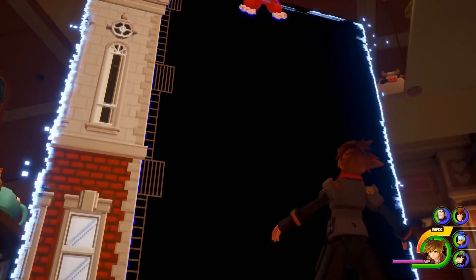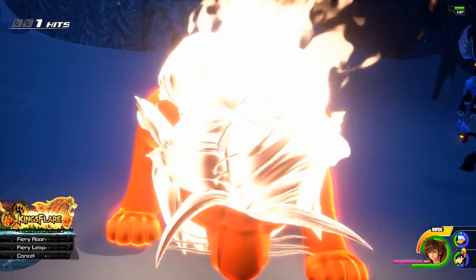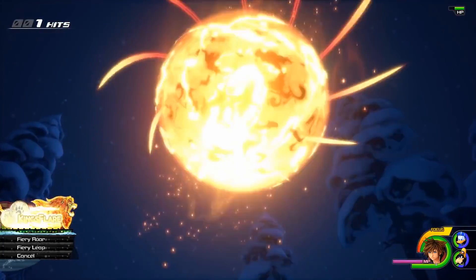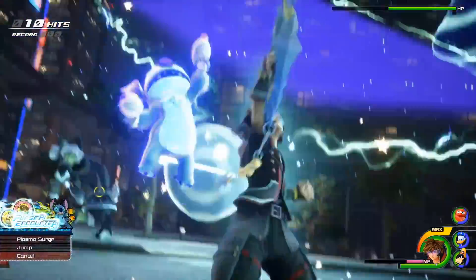Throughout the game, you will be able to link the spirits of Disney characters. Use the link command to unleash the power of these legends to fight alongside you.